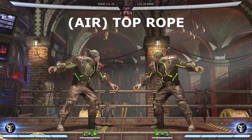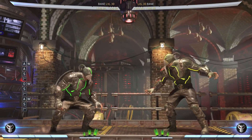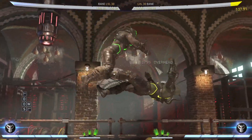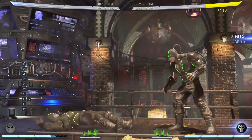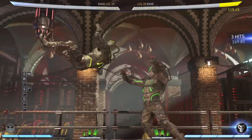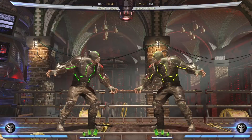The first to look at is Air Top Rope. It's an air grab - pretty straightforward. You can meter burn it to get a pop-up that can set up a follow-up combo.